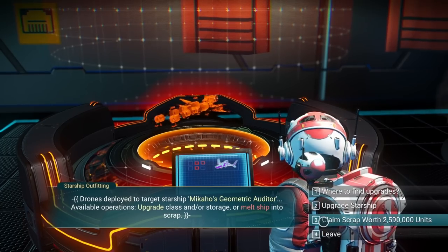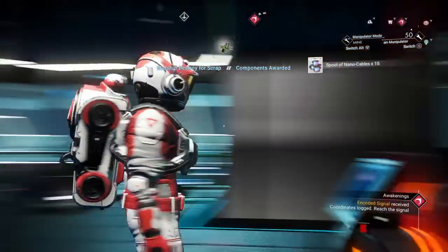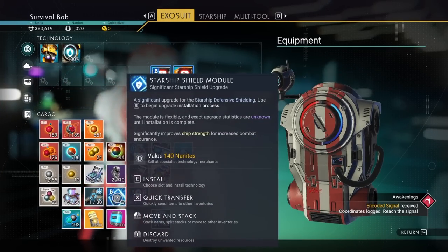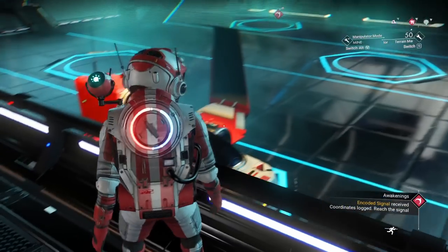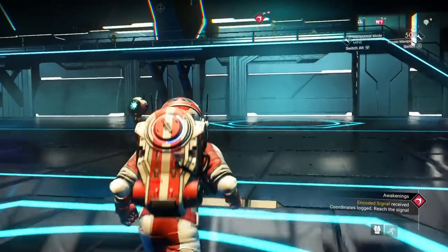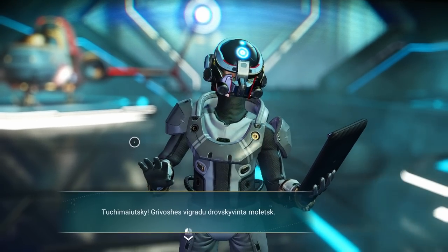I'm going to come over here and I can claim scrap worth 2.5 million units — let's get it. Now we don't get the money directly; we get scrap worth that amount. Usually you get some upgrades as well — we got one starship shield module and a storage augmentation, which is valuable. Storage augmentation allows you to add a spot to a different ship. Unfortunately, you can't choose which ship it brings in.